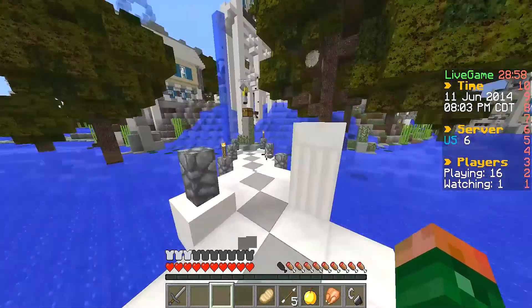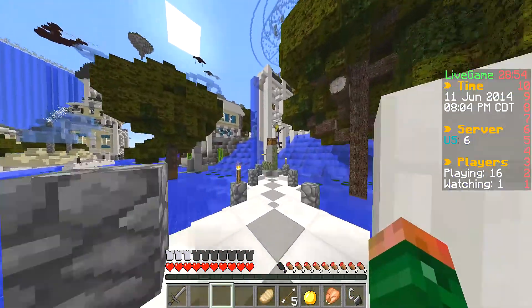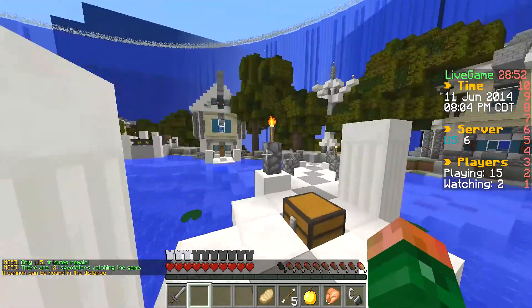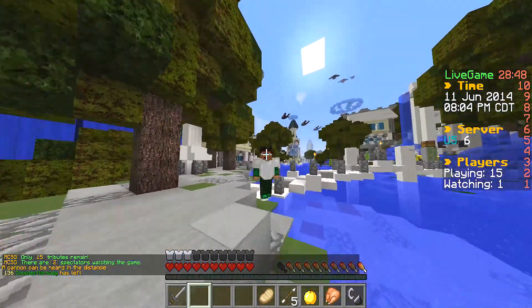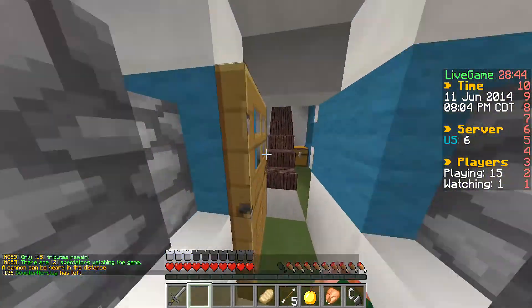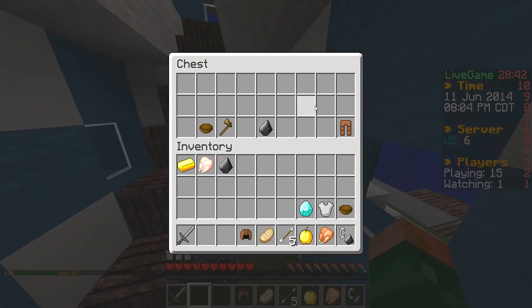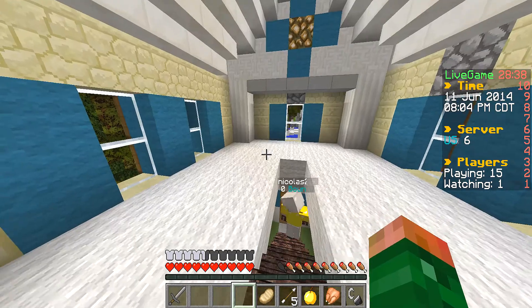Yeah, basically the base of this texture pack... there's two guys coming this way. Let's just head to land since we don't have bows. So the base of the texture pack is Faithful because I like the default look of Minecraft. Here, take this chest plate.